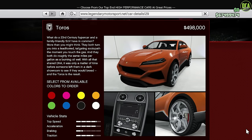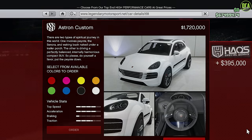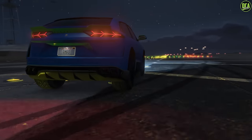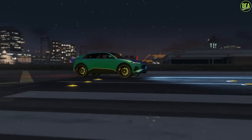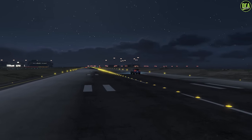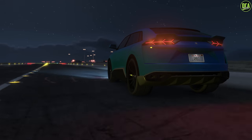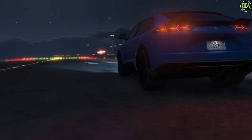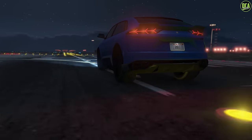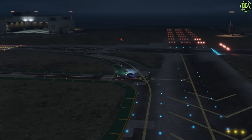Moving on to the SUVs class, we have the Taurus and the Astron Custom with the HSW upgrade if you're on current gen. The Taurus is quicker on most tracks; however, the HSW Astron has a top speed advantage but worse handling. So again it's really track dependent. As with most HSW cars, they usually only have the edge in straight line speed, while the non-HSW car has the edge in handling.